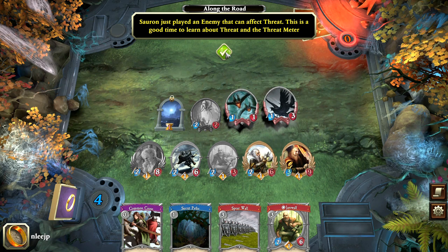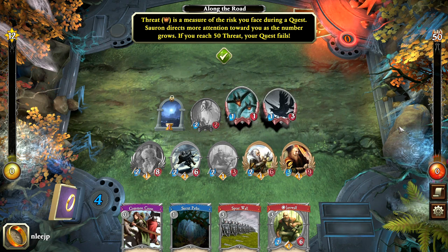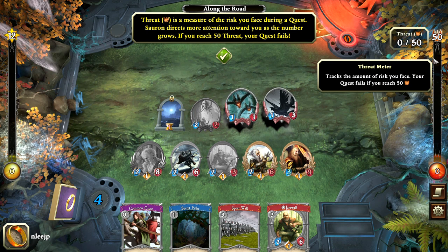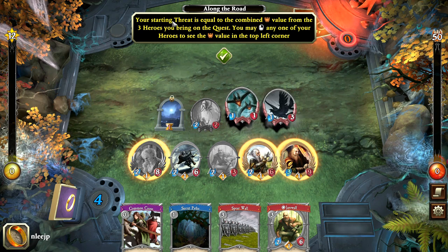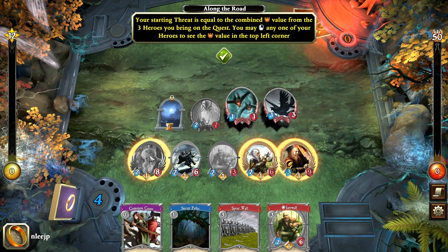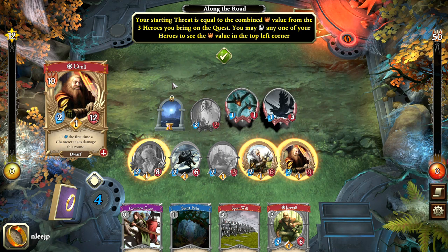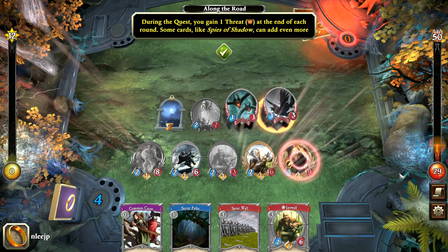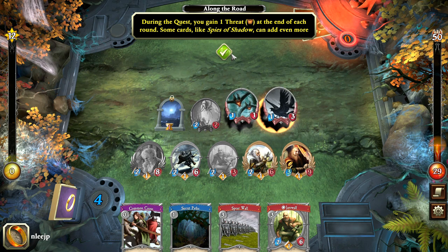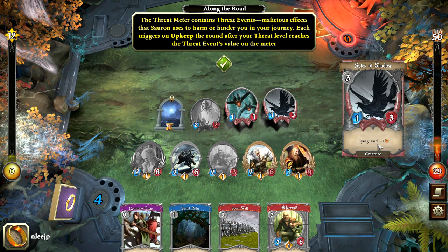Two bars have appeared, one on the left and one on the right. The threat is a measure of the risk you face during a quest — Sauron directs more attention towards you as the number grows. If your threat grows to 50, your quest fails and you lose. Along the way, some events are triggered by different levels of threat. The starting threat is equal to the combined value from the three heroes you bring on the quest. During the quest, you gain one threat at the end of each round. Some cards like Spies of Shadow can add even more, so you want to generally take out characters that add to the threat.